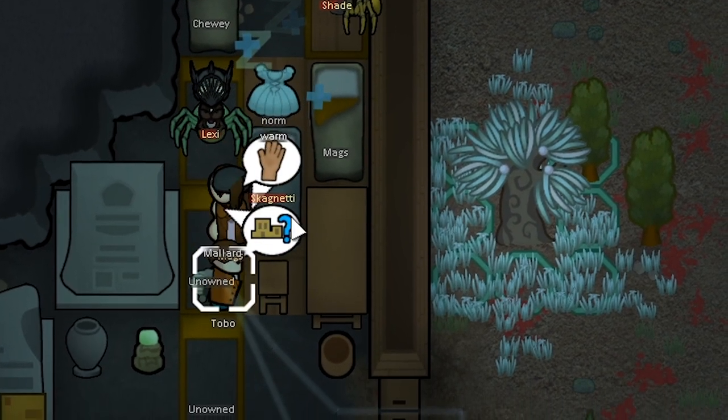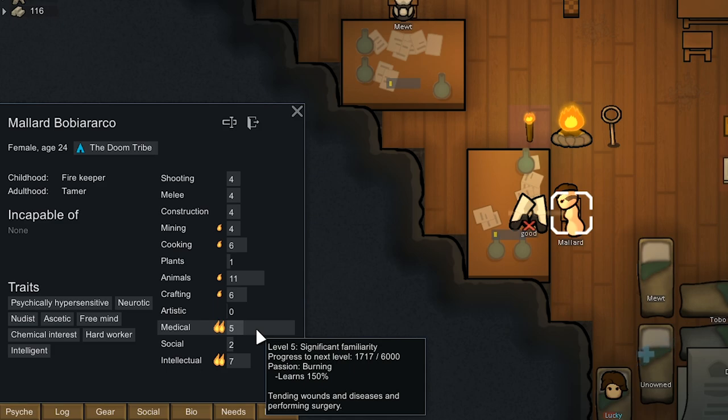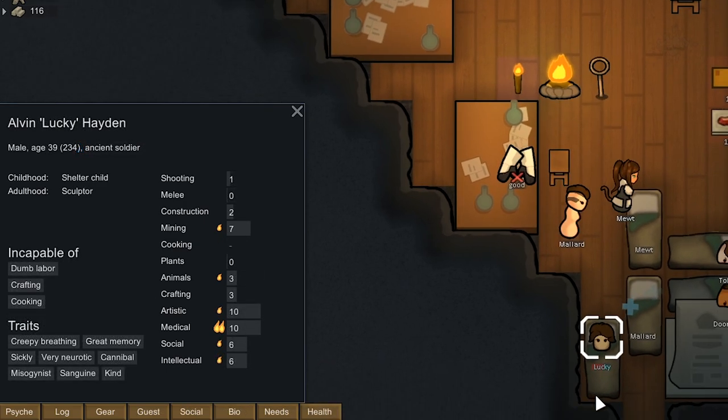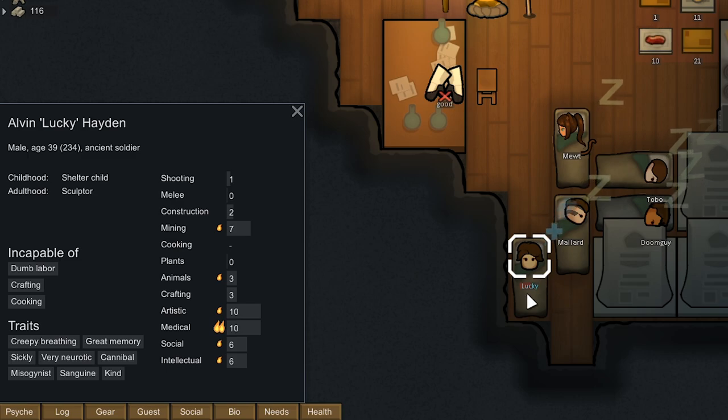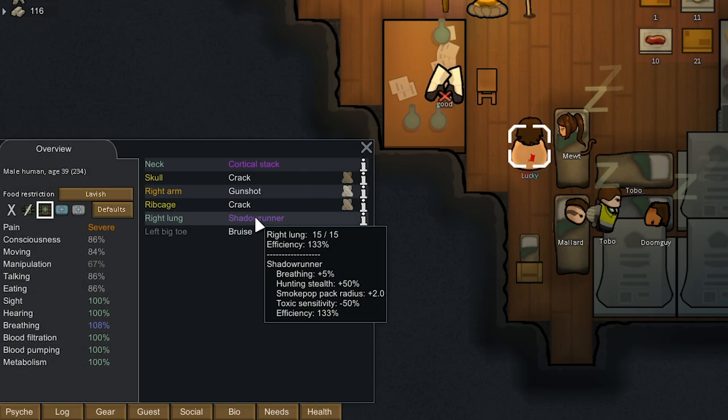I've been trying to recruit Mallard with Tobo and it finally worked — we now get another researcher, which is awesome. She's a nudist too, so we don't have to give her any gear. She's also got a burning passion for medical, and being neurotic and a hard worker she's going to tend wounds really quickly. There are traits like skilled medic and master medic that increase tend quality and surgery success chance — do we want to hold out for someone like that, or use the medical neuro trainers on Mallard? Lucky has 10 medical and has just been chilling here, but it looks like he's going to leave.